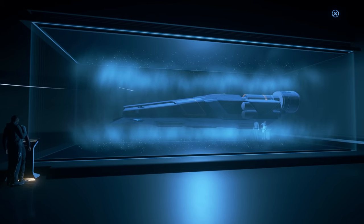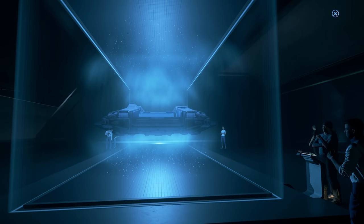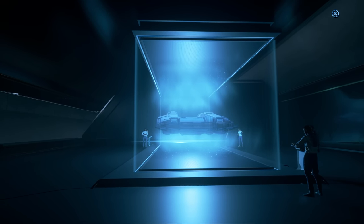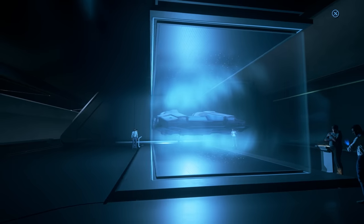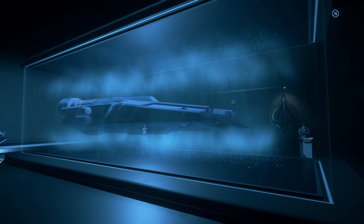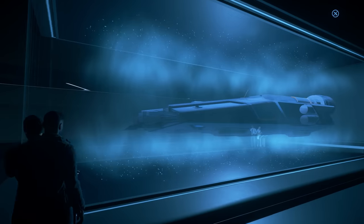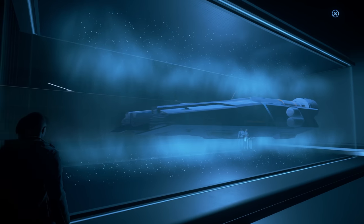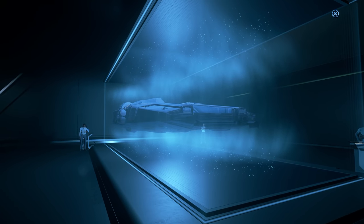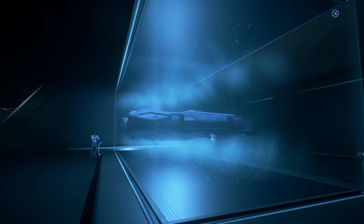We have the Anvil Liberator here — still in concept, but it's a big landing craft that can carry a large contingent of marines. It's got room for ground vehicles and fighters up to medium size, quite a few of them internally and on top. It's a cool ship if you want to transport ships around, but in a smaller package than the Kraken or Kraken Privateer. This is much more focused on combat and assault operations.